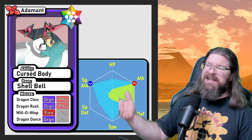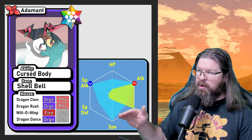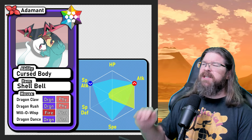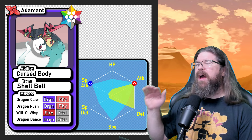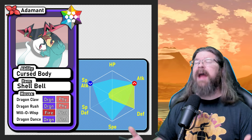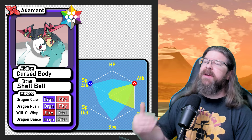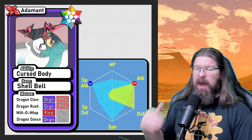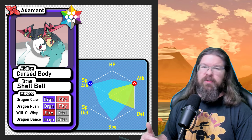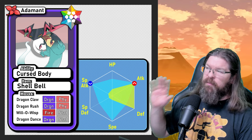Dragapult has a plethora of Dragon moves to work with. I put Dragon Claw and Dragon Rush on here — Dragon Rush is absolutely my favorite high-DPS move in his build. I also put Dragon Dance on him since I don't think he has access to Swords Dance. I included Will-O-Wisp as well: since Rayquaza is most likely buffing his physical attack, Will-O-Wisp cuts that physical attack in half, which really helps keep the damage down. It won't work once Rayquaza's barrier goes up, but by that point you should be Dragon Danced enough to deal with it.